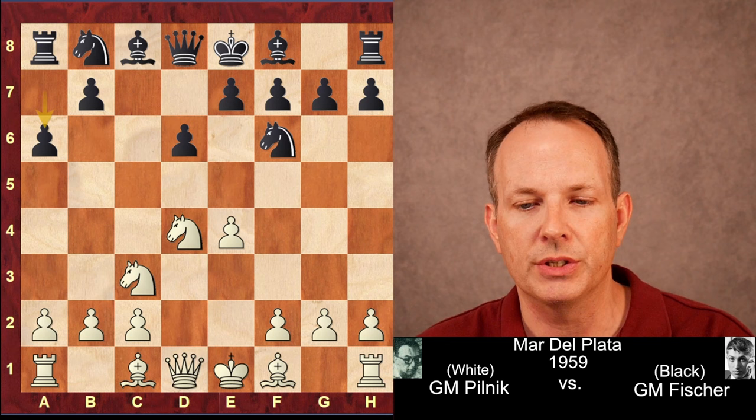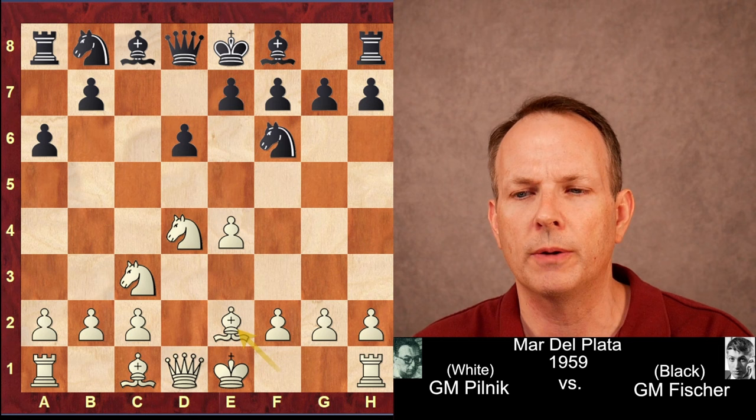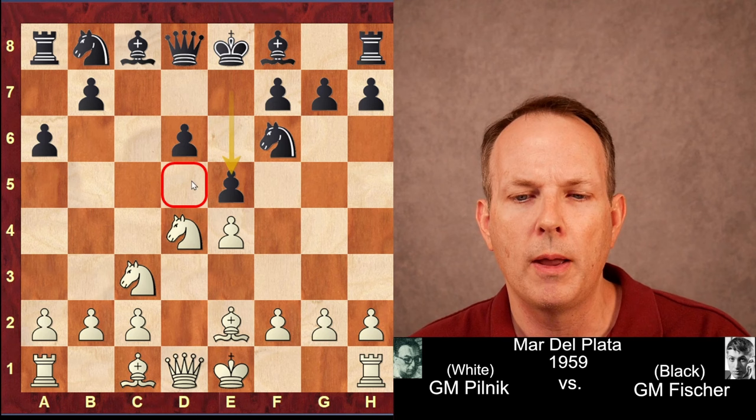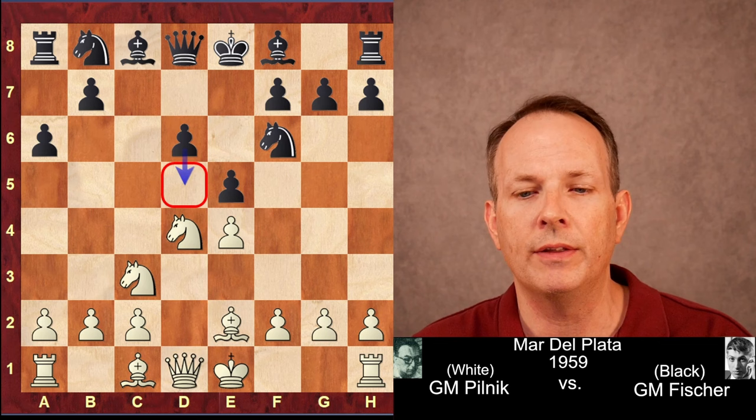Pilnik plays bishop e2 - the classical system, which doesn't put immediate pressure on black, a more positional approach. Fischer could play e6, the Scheveningen structure, but instead he plays e5, the Boleslavsky structure. In this structure, much of the play will revolve around the key d5 square. Both sides want to control it, and ideally black would like to advance d6-d5 in the center.